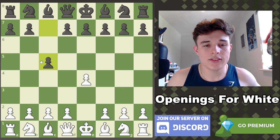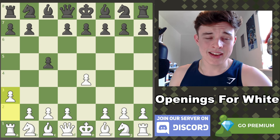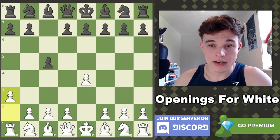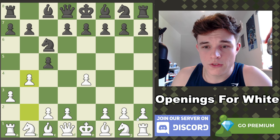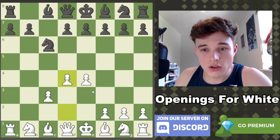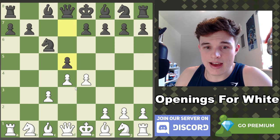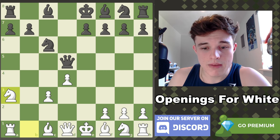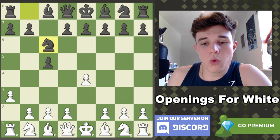From about a year or so ago against the Sicilian defense, I started playing a3, recommended to me in a Gotham Chess course, and it's surprisingly good. The whole point — after something like knight c6 — is to sacrifice the pawn on b4. I have a 62% win rate in this position because there are so many traps that black can fall into. D5 is basically losing after knight to a3, and black needs to know some incredible theory to not get absolutely slaughtered by these ideas.